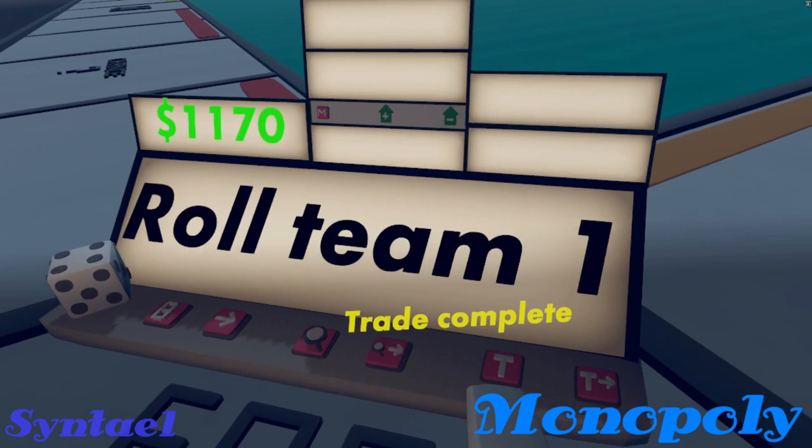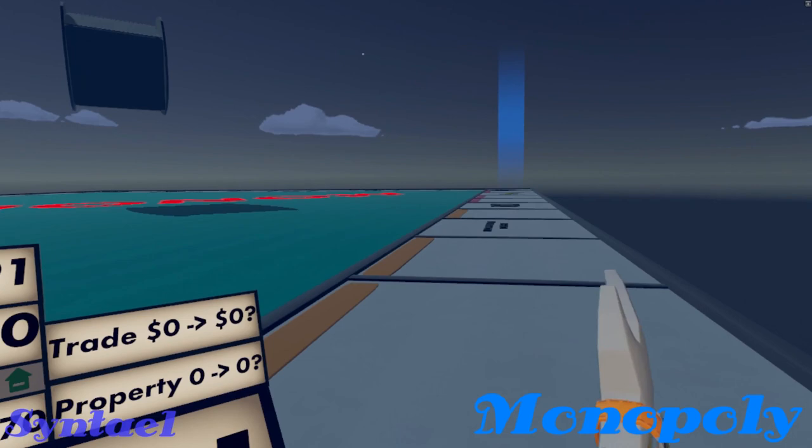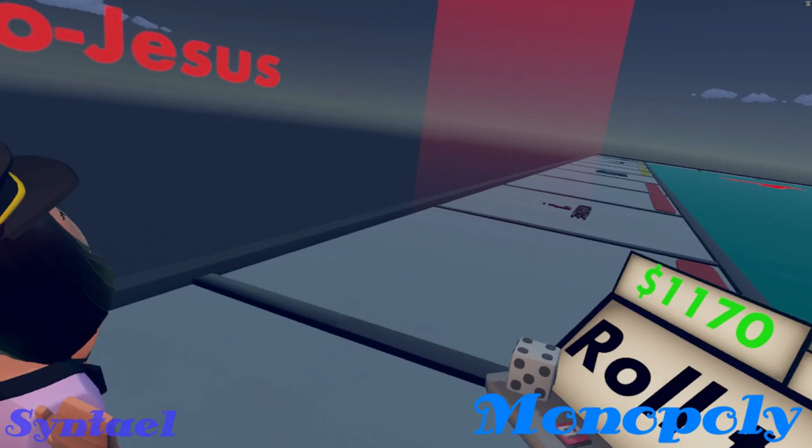Now see how it's jumping back and forth — that's telling you if you hit confirm right now, it's going to swap these two properties. Boom, trade complete. So remember that first property was originally owned by the red team and now it's blue, so I took possession of that. And now this property is red. Trade worked — awesome.